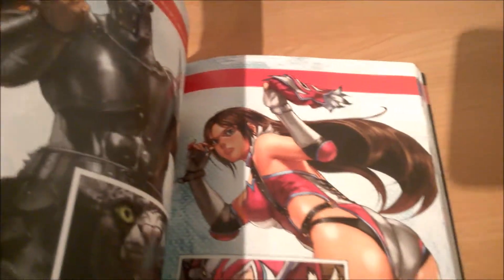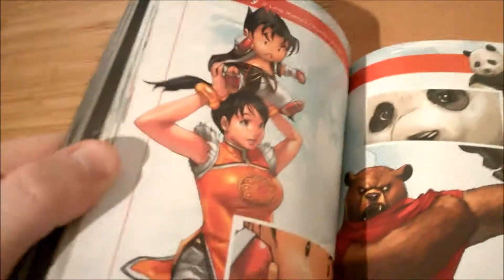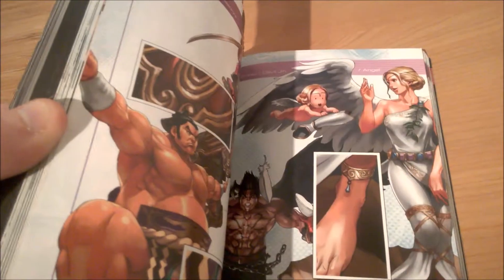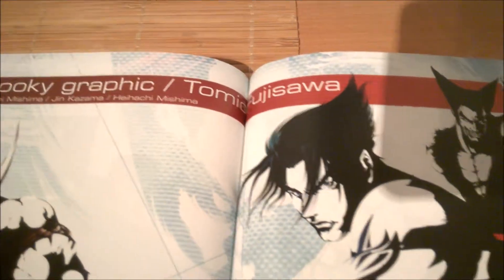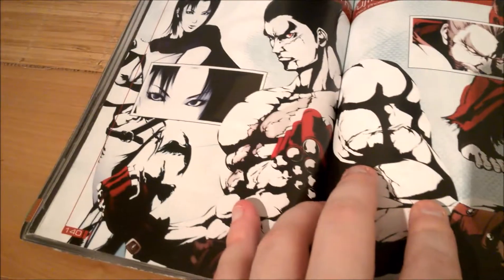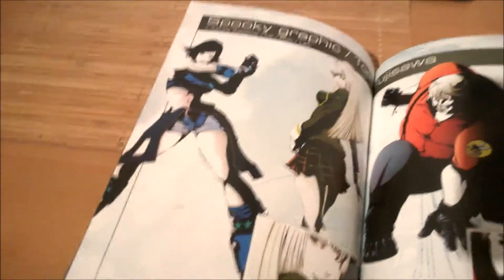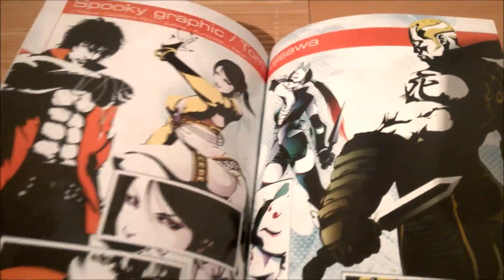Some of them look a little bit nae, like this one — Julia's like showing her ass. And then Xiao Yu's got like a Tekken 4 Jin outfit. These are like spooky graphics — black and white and red — to make out the character's gloves and stuff. That's the artist there that made these ones.